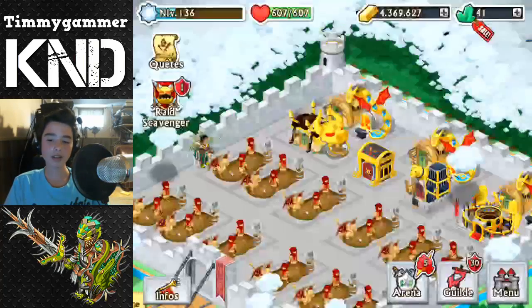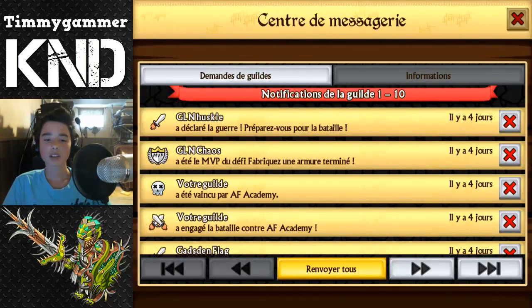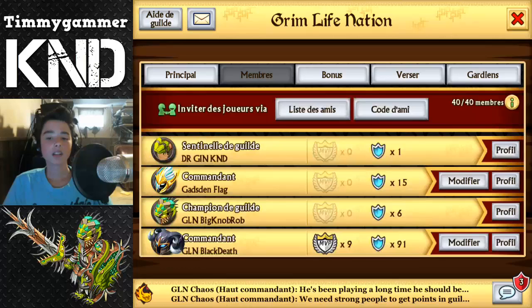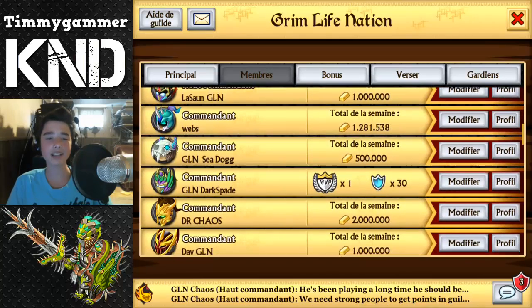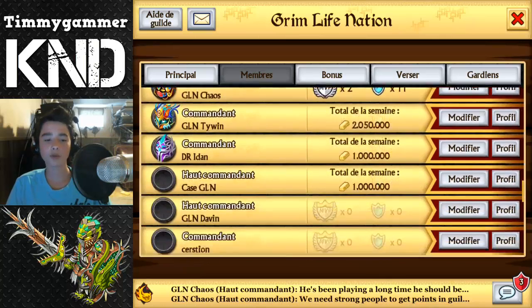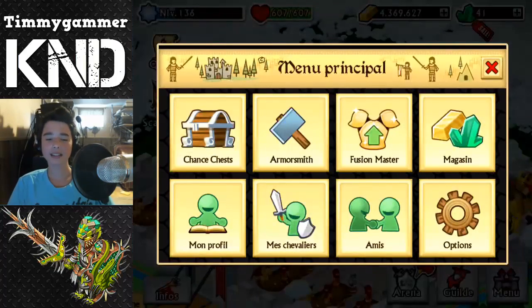I hope you guys enjoyed this video. I am going to show his guild — go join if you want, even though it's full. Grim Life Nation — it's a really good guild with 9% bonuses everywhere, and pretty much everybody in the guild has epics, so it might be hard for a beginner to get in. Join today if you want — 40 out of 40 members. Join Case_KND or CoolPapa. Here is his friend code on screen.